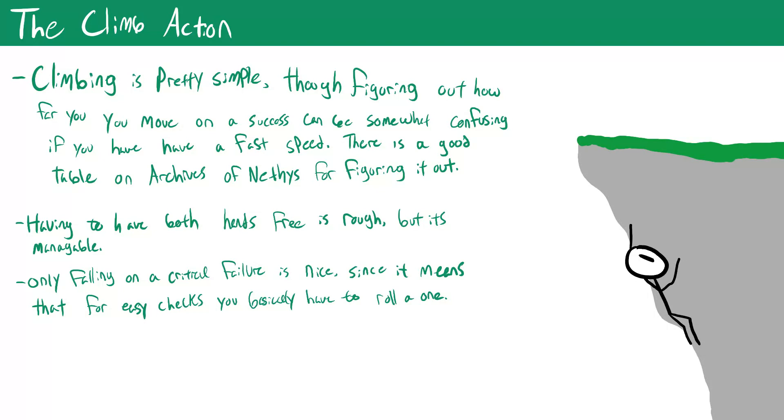Let's start with climbing, which is one of the most common uses for athletics that pretty much every character is going to use at least once during a campaign. You can climb whether or not you're trained in athletics, though how effective you'll be depends a lot on your bonus. If you're not trained you're not going to have a good modifier, so you won't be very good at climbing. Climbing is a single action with the move trait that you can only use if both hands are free, which can make climbing in combat hard if you're a martial character who isn't a monk.